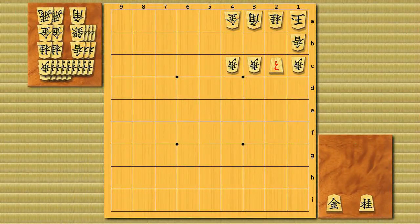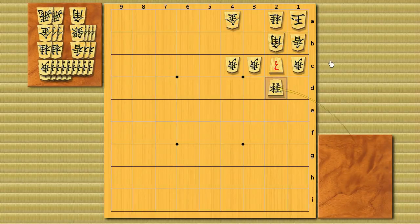Very basic brinkmate tactic against Anaguma Castle — brinkmate in 3, 15 seconds. If you simply drop a knight attacking the 1b square, white can defend there with a gold drop. So it's not good. The correct move is gold drop on 2b, sacrifice the gold, and then knight drop to 2d. White doesn't have a way to protect the 1b square.